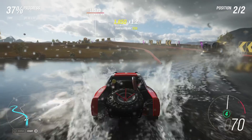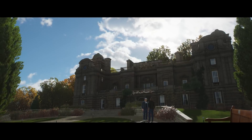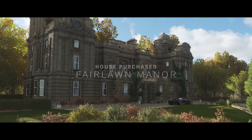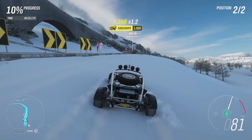You can even buy property in the game. These houses act as a starting point every time you load up Forza Horizon 4, and each house has its own perks associated with it. I recommend finding and buying the $2 million mansion that gives you the ability to fast travel anywhere.